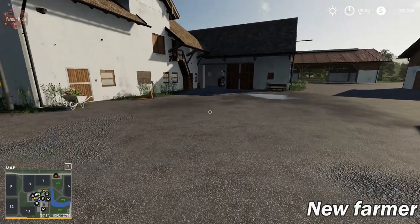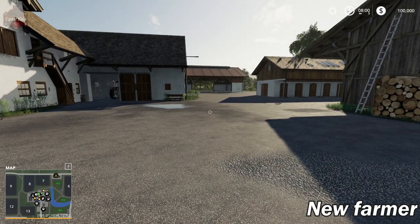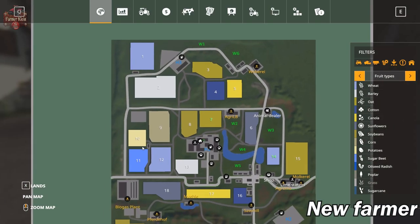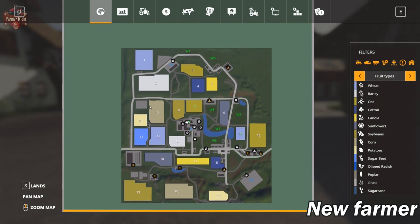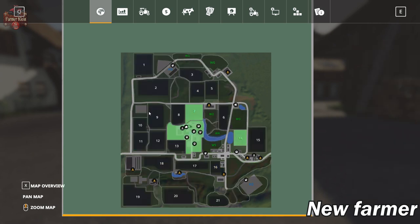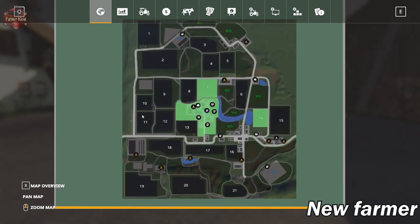Here we are at our start point in New Farmer mode. Let's take a look at the map itself. This is a convert from a Farm Sim 17 map. Both of these maps can be found over at modbooster.com, and I will leave a link to both in the description below. Under New Farmer mode, we start out owning H1, field 7, and area 14.